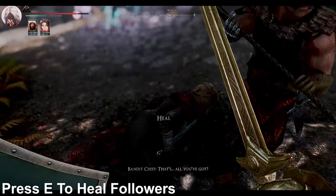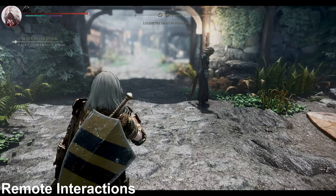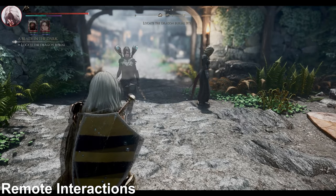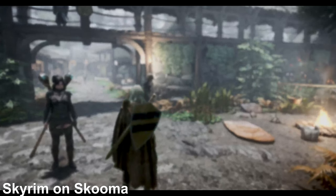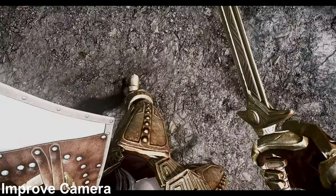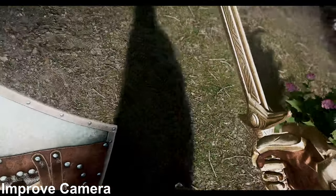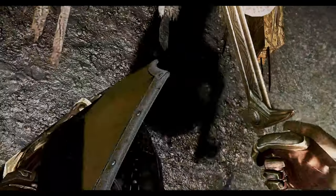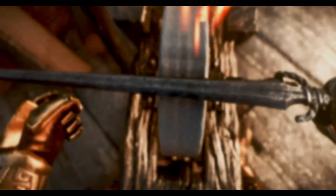Mods like Press E to Heal Followers enable the player to offer healing potions to followers. Remote Interactions allow calling specific NPCs from a distance. The Skyrim on Skooma mod provides a more whimsical experience of Skooma effects, all contributing to an upgraded sense of immersion. Moreover, the improved camera plug-in allows players to see their character's torso and legs in the first-person perspective, offering diverse ways to enhance Skyrim's immersion.